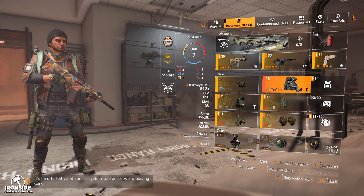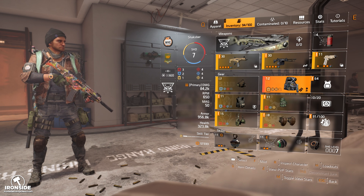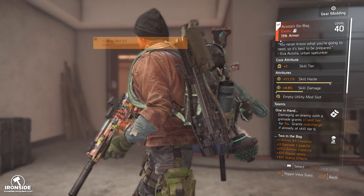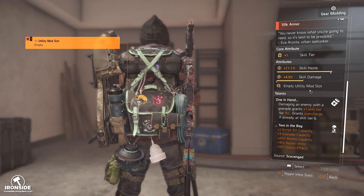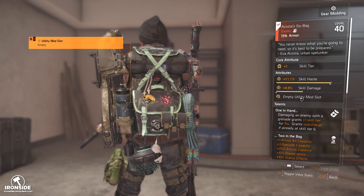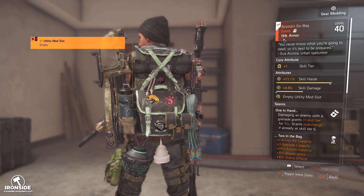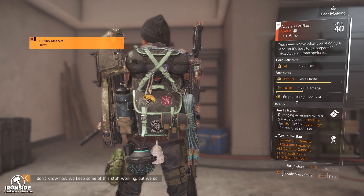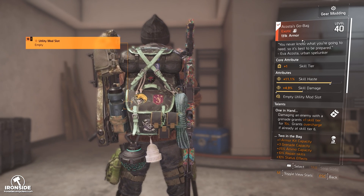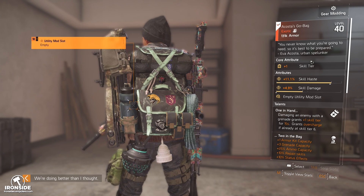Most of the exotics that came with Warlords seem to be just dropping normally, but I've only seen two that are dropping. If you have the backpack — the Acosta's Go backpack — or the SMG, the Lady Death, I'm pretty sure those are the only two dropping in the open world, whether you're in DC or New York. Let me know if this backpack or the Lady Death has dropped for you. This is the backpack we're taking a look at today: the Acosta's Go backpack.